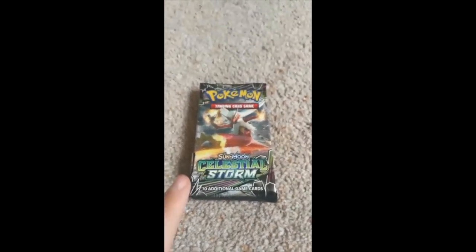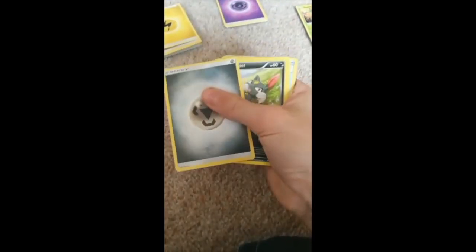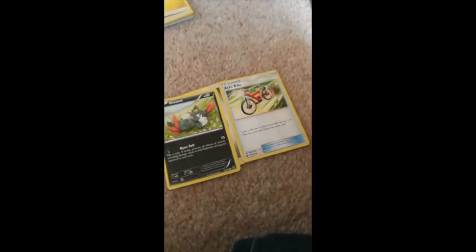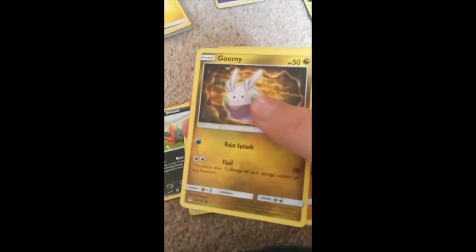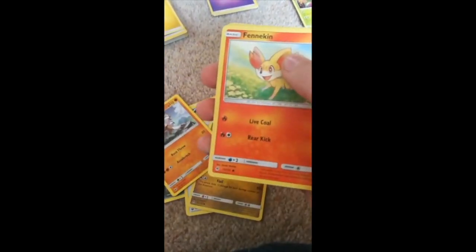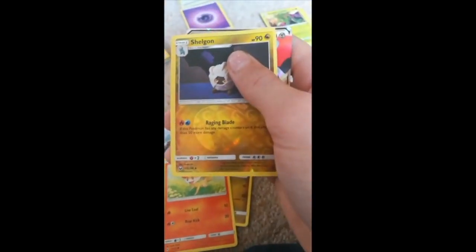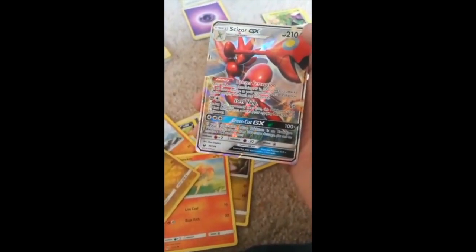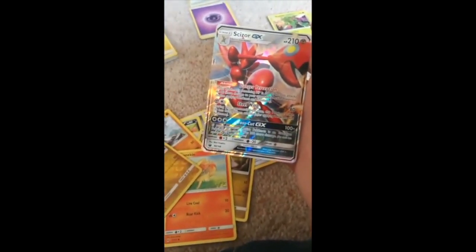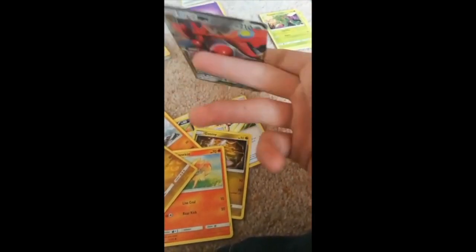Third pack. I've got the same artwork for all three packs. It's Boomy. Lycanroc. Fennekin. Shogun Reverse. I can see that little hollow there. And Sizzle GX. Nice. So that's just the pack openings. It's pretty cool. It's a short video, but, you know, pack openings.